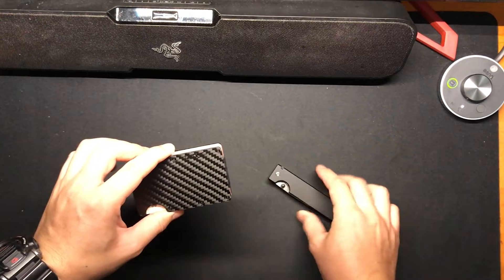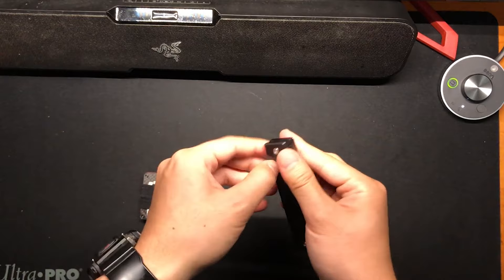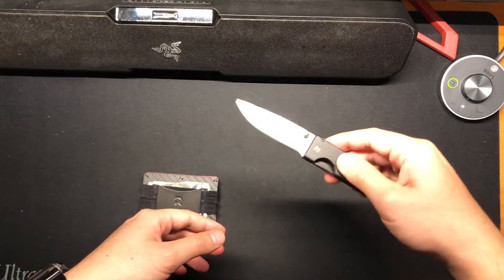The wallet is compact and sleek, unlike my old leather one, and has really cut down on the amount of junk I carry around in my pocket. The knife they sent me is also along the same minimalistic design, and is simple but stylish. If you enjoy practical, minimalistic designs, you'll really enjoy the products over at The Ridge.